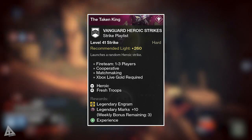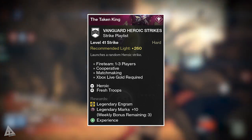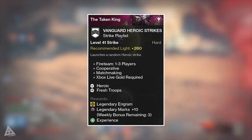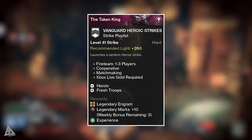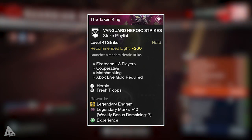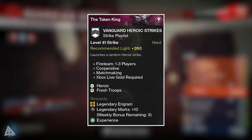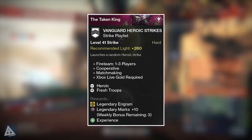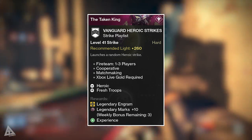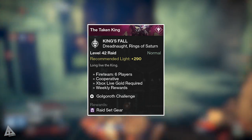As I say every single week, make sure you do at least three Vanguard Heroic strikes. I appreciate most of the stuff in Crimson Days will likely come from post-match rewards or things you can buy from Tess Everis, however in the event there's anything you can buy with Legendary Marks or you just need them to buy a different weapon during the week, it's always worth staying topped up. Completing three of these will yield 30 Legendary Marks.